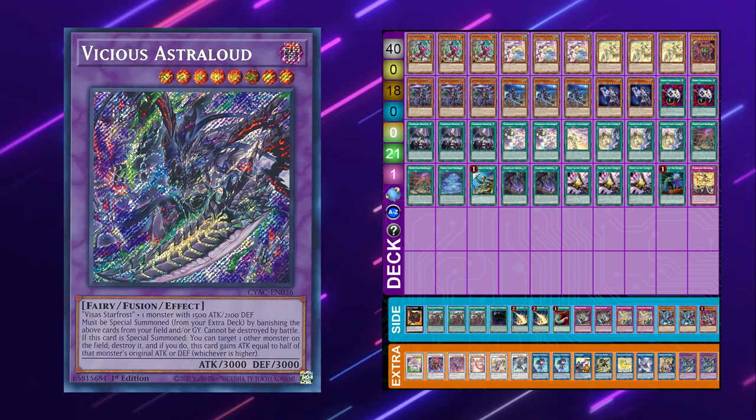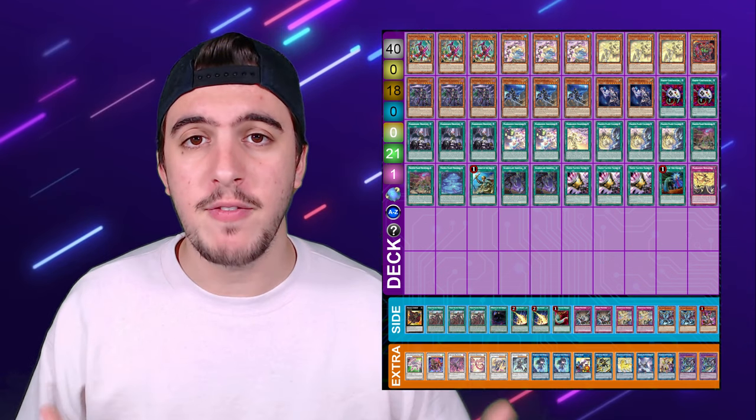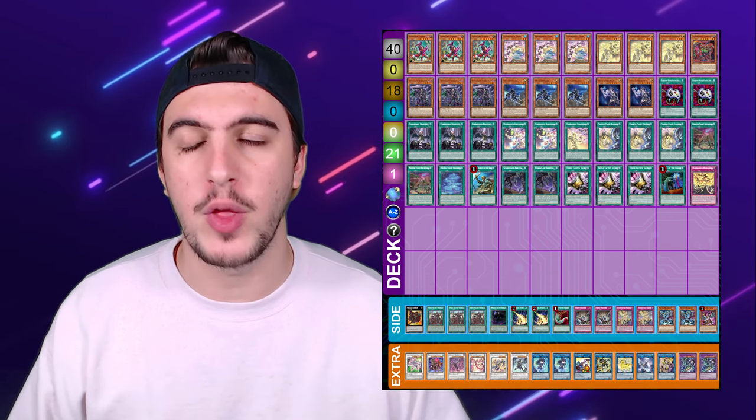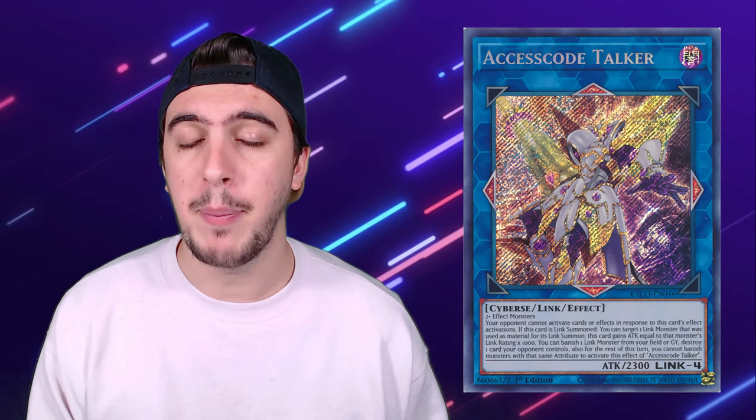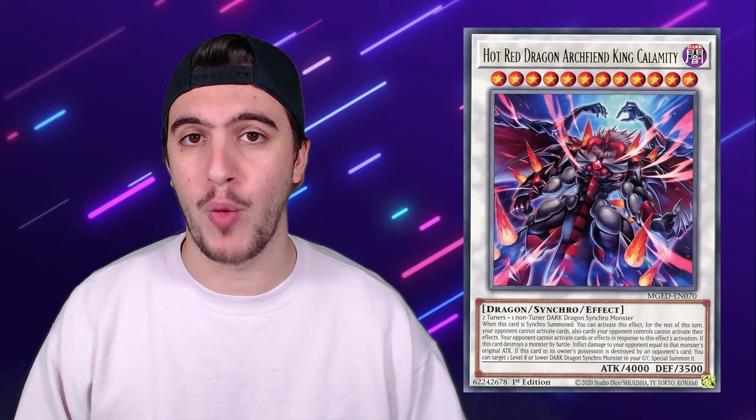The main forms of interruption are going to be coming from the extra deck in cards like Barone and Bistro Dispater. Cards like Appaloosa and Vicious Astraloud also have their home in this deck. The Manadium player's game plan is to create a massive endboard full of interruption so you can't actually play the game. Going second, they're looking to OTK you pretty easily, mostly because they're now playing Nightmare Unicorn and Axis Code Talker, which can easily get to 5300 attack. That paired with Vicious Astraloud is enough damage to get the guaranteed KO right away.